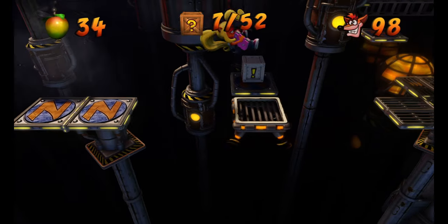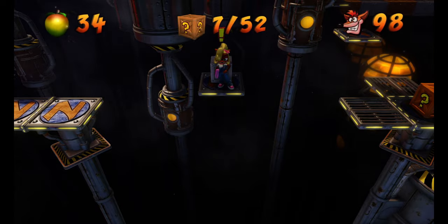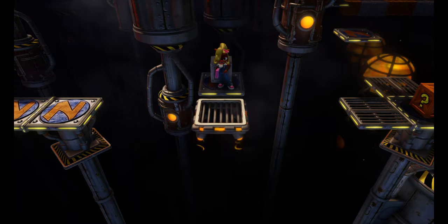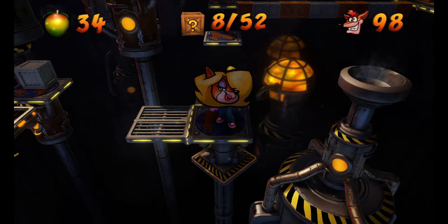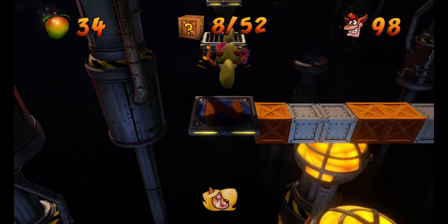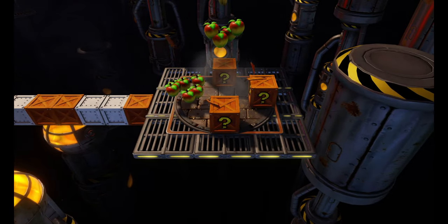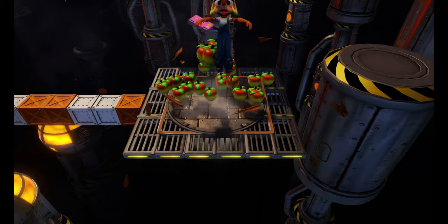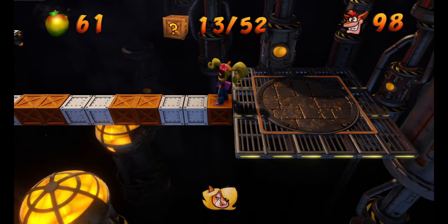Spin while you're in the air so you can get those guys. We're going to hit this switch. Now you can wait for this platform that just fell to come back up and use it to safely traverse, but you can also jump like that. And we're going to get that first TNT token in the level — quite the tongue twister. We're going to jump onto these boxes; try not to hit the platform first.